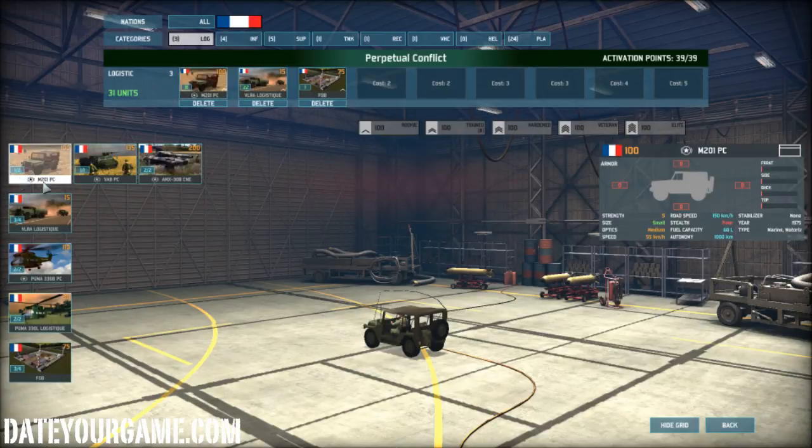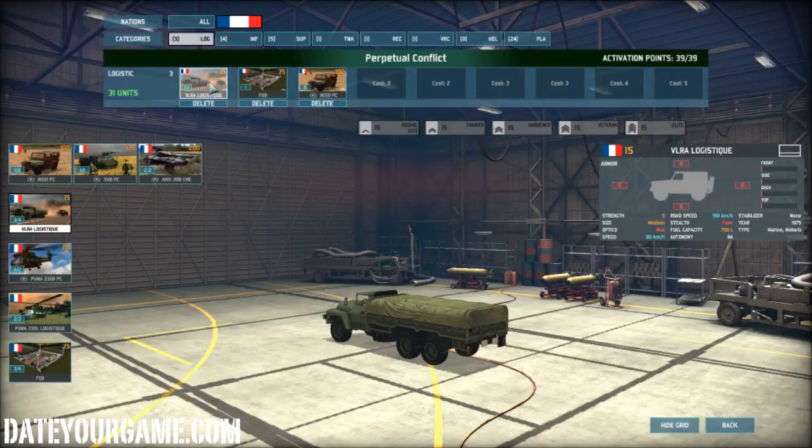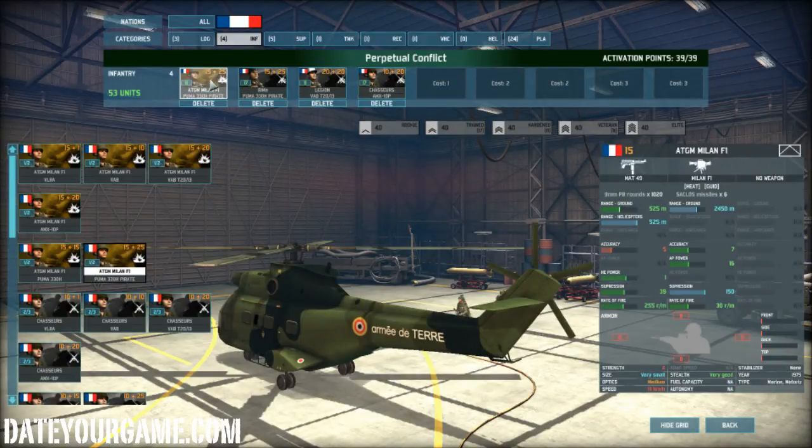The M201 PC is a command vehicle which allows me to capture the zone. I use it because you have eight of them, it doesn't cost much, and it's pretty mobile. Then I use the VLRA logistic, of which I have 22. The reason I have 22 is because this is a national deck for France, and it's prior to 1980, which means I have more troops per group. So I have 22 logistics and one FOB.